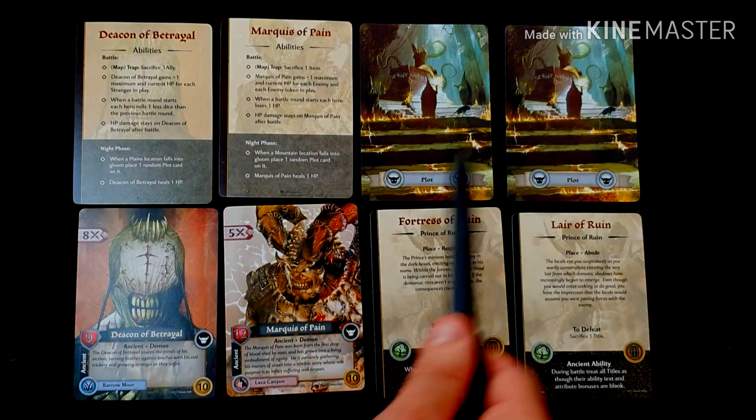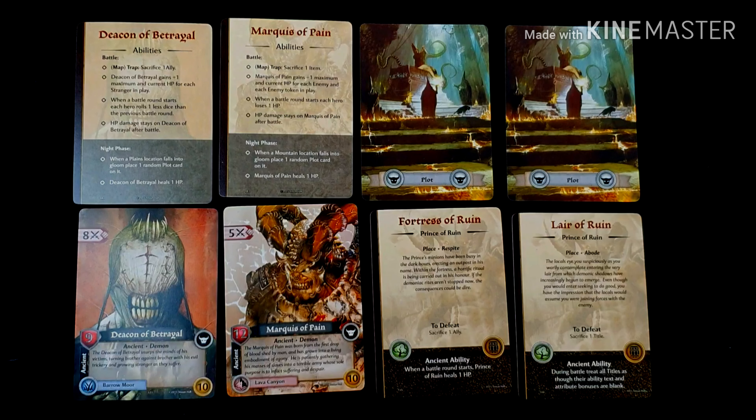The ancients are beings that the hero must track down and defeat. Each ancient card shows a name, hit points, fight value, and goal value, and each has a matching ancient ability card detailing its abilities and effects that take place each night phase. Alternatively you can shuffle these ability cards to randomly determine an ancient's ability for extra variety. The plot cards are placed by ancients during the night phase and are similar to encounter cards but with different requirements to defeat before being claimed as rumours. Left unresolved, they make the ancient more powerful.